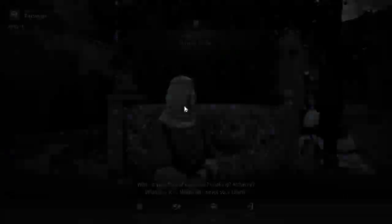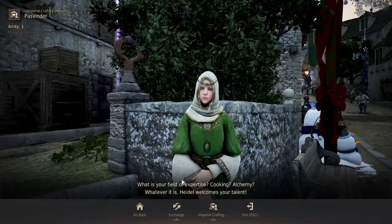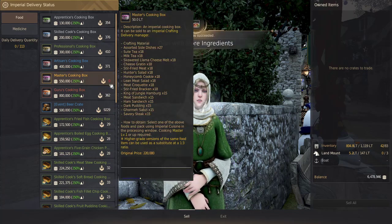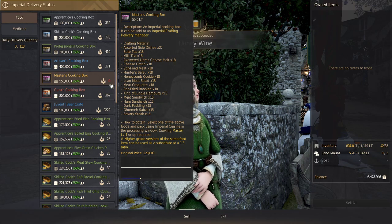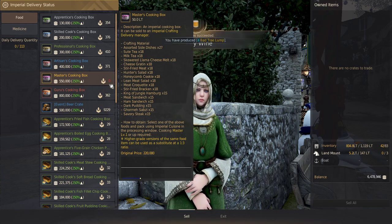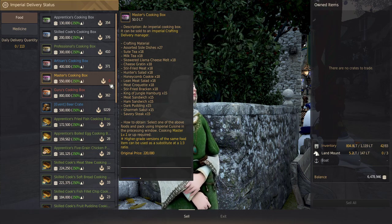This lady is the one you sell all the boxes to. You need to sell these, and as you can see, honeycomb cookie is under hunter salad. There are also milk teas and a lot of other things people like to buy here.